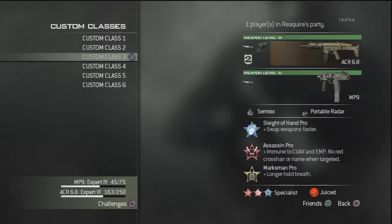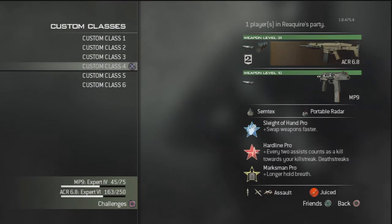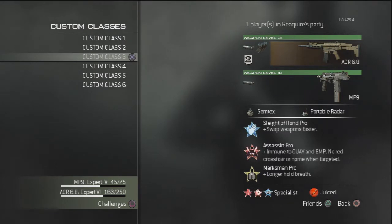What is up guys, it is your boy Rayquire. Today I'm coming at you with episode 7 of Tactical Tuesdays. Today we're going to be using the ACR 6.8 — I don't know what it's called 6.8, that's purely because I have no gun knowledge whatsoever for this specific gun.